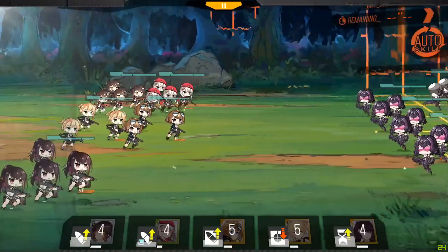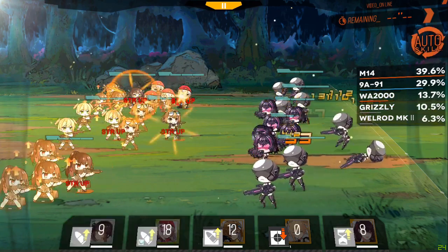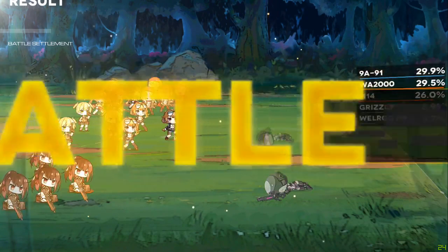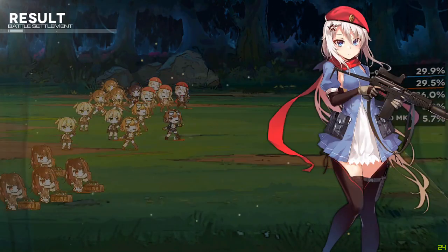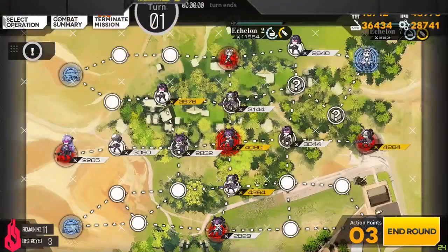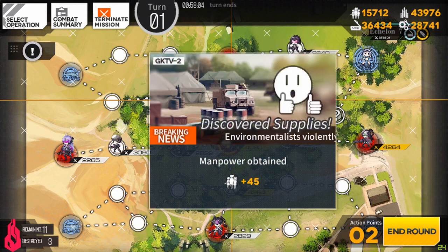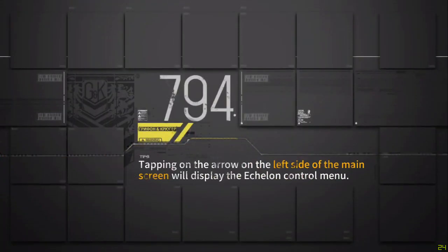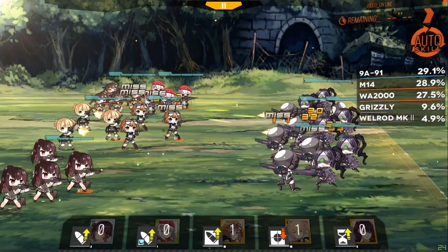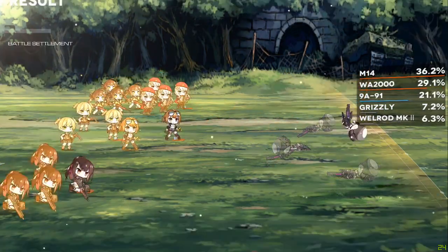Welrod is actually a character you can always invest in. But a lot of people will always say you should never invest in four to five star units — except for the AR team which you get for free — too much when you're low level, because you're not going to have enough cores. I would recommend waiting until you can start grinding for cores. That's actually going to be on map 0-2 — not going to show it in this video but 0-2 is probably the easiest spot to grind for cores.